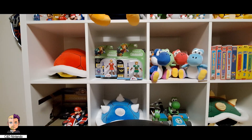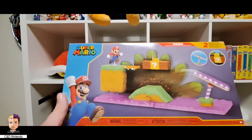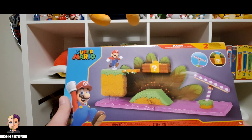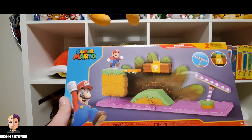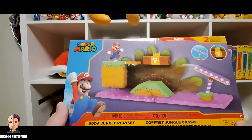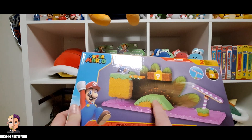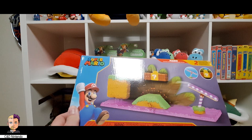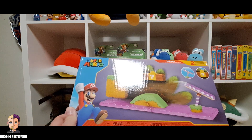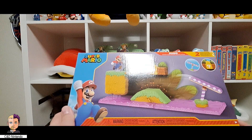We're also going to take a quick look at the other box for the soda playset. This is how it looks — the soda jungle playset. Not too interesting of a playset look-wise; I do believe this is probably some of the lower end in terms of design, especially with platforms like this. The wiggler here doesn't really look like it's going to be able to walk across that — where are you going to put it, in the soda background?